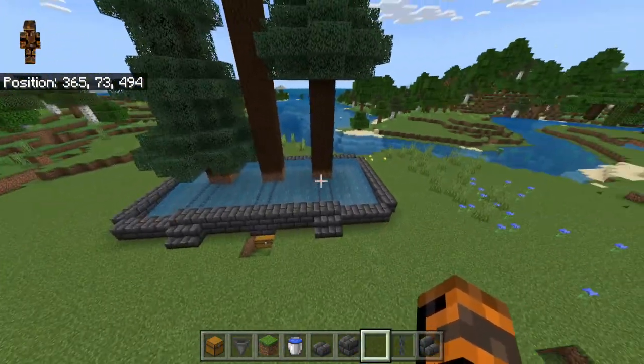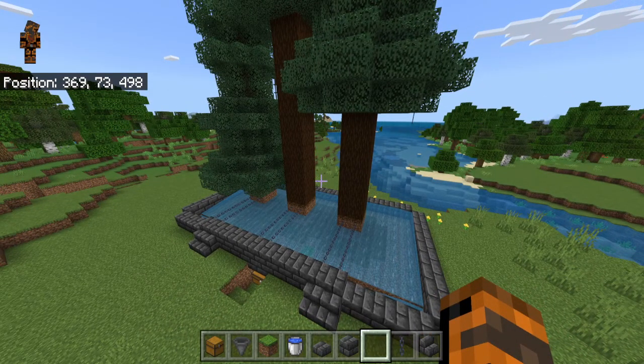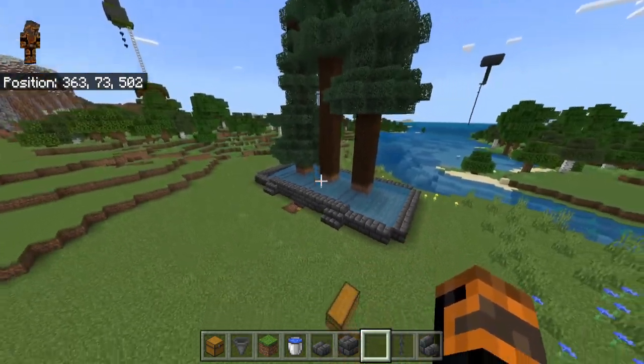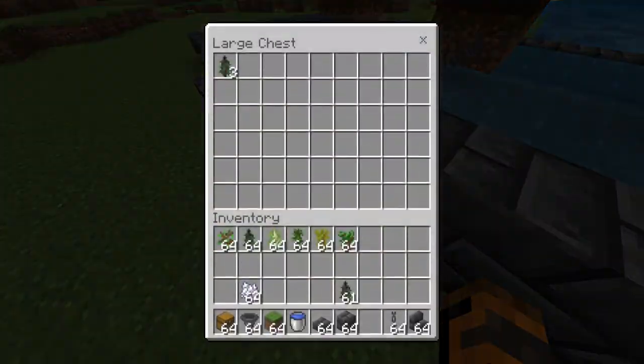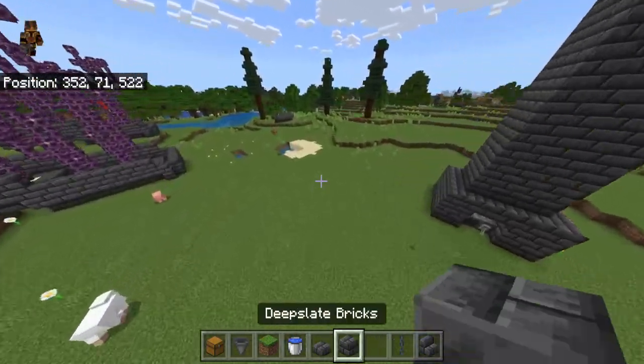If you want to grind for a long time without filling up your inventory, you can set it up so logs go into the water and get collected into a chest. Your saplings will collect as well, so you don't have to worry about picking those up.